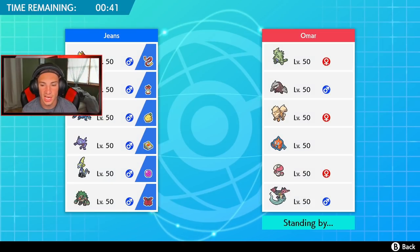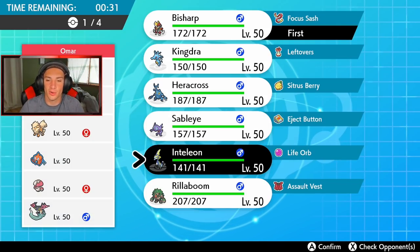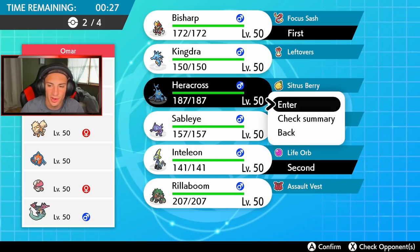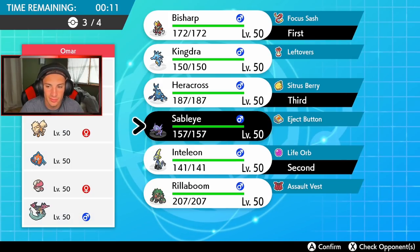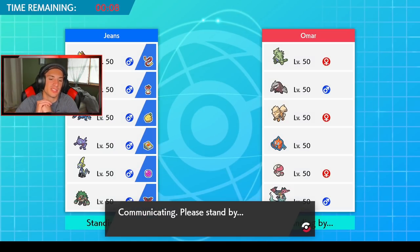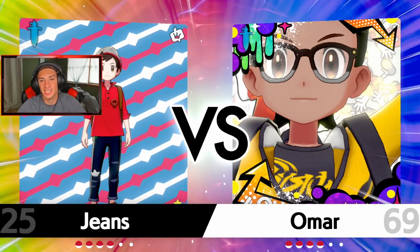I could lead Inteleon — not a bad lead — I can Dynamax and do a lot with that Pokemon. I could change weather, do all sorts of stuff. I think I'll go Bisharp. I definitely want to bring Heracross — it's tough showing him off because he just gets dumped on by so many things. Fairy, Fire, Air Stream, Psychic — so many weaknesses. The final spot I'll leave Sableye out, just bring him for later to set up Rain Dance if needed.